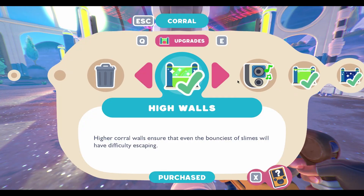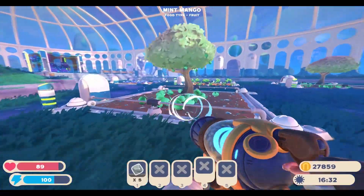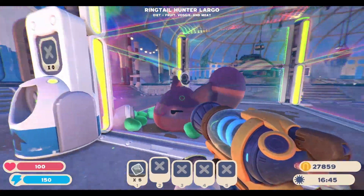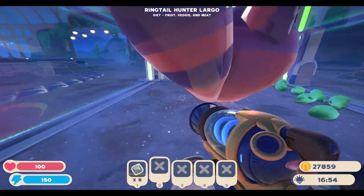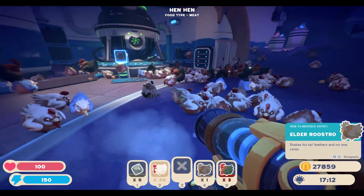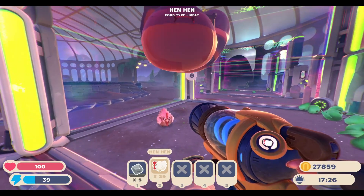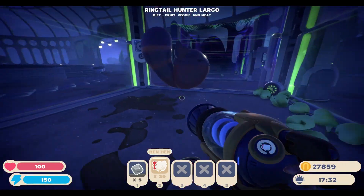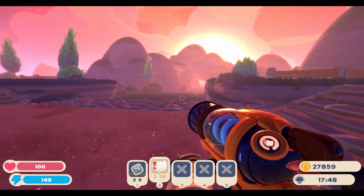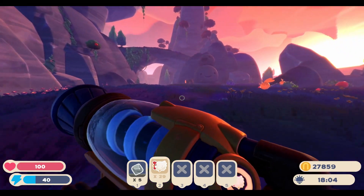Let's go ahead and grab the music box to hopefully calm him down — that seems to have done nothing, he still wants me dead. Because he eats anything, we're going to try to feed him some mint mangoes. There we go — he has eaten, and now he is pacified, but he doesn't seem to be giving us any plorts. It seems like if you mix a ringtail with a hunter slime, they produce nothing. Now, there could be a glitch in the game — this game still is in early access, so that may just be something with that. I'll have to look into it.